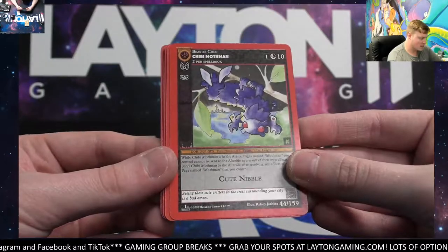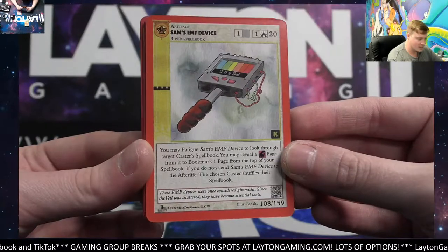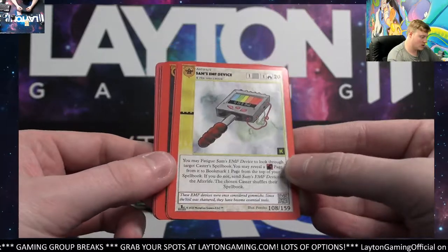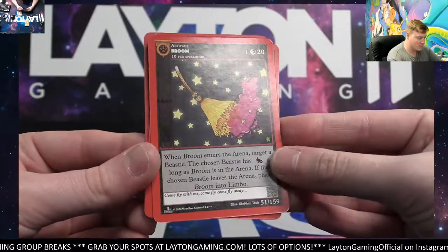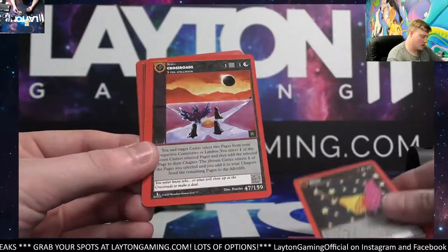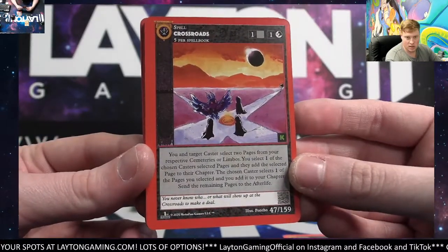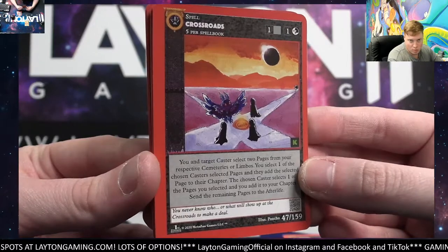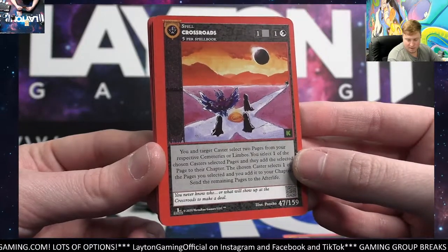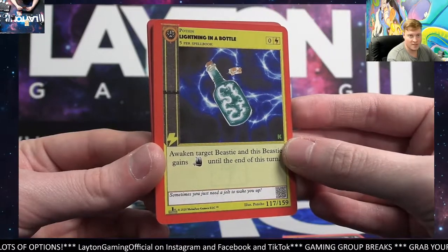Chibi Mothman — beautiful card there for spot four. Sam's EMF Device, spot eight — Ryan getting on the board early. We got another Broom for spot one — Dontre M on the Broom. Crossroads — that's a sick one, spot seven, Scott W. There is a little Mothman on there, nice card Scott. Lightning in a Bottle going over to spot seven as well, Scott W.